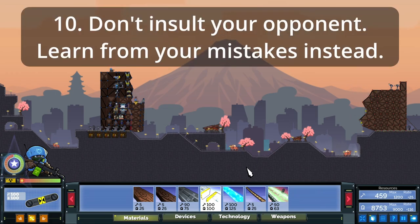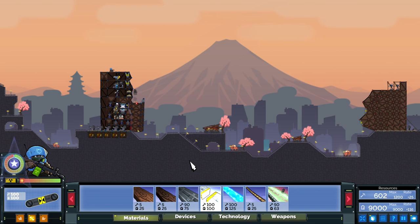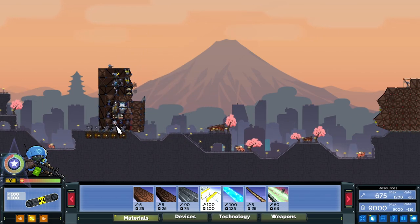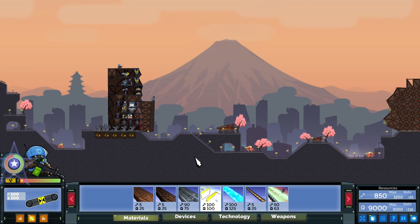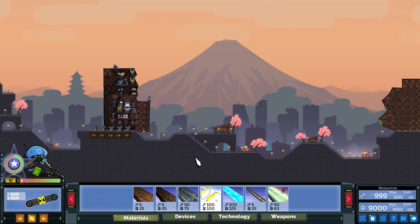The next and final tip: don't insult your opponent — learn from your mistakes instead. Let's say you lost because your opponent used a good strategy. You may get mad and feel like insulting your opponent, but don't do that. Instead, realize what happened, quit the game, look back at your recording, and check what you did wrong. As I make videos, people tell me the things I do wrong and I can improve. Maybe you can take that idea and improve at Forts that way.